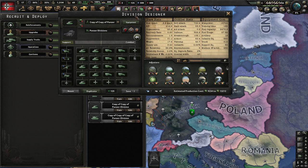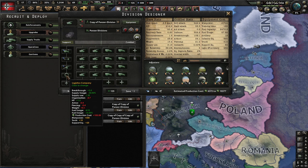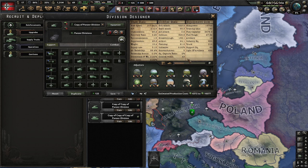Other features of these templates: 43 combat width is optimal. You could remove some motorized but your organization will suffer. I have logistics 3, which mainly affects supply use. The 43 combat width is optimal in plains but more suboptimal in forests, where combat width is around 85. Stacking two of these divisions gives a combat width of 86, so be aware of attacking into forests — stick to plains and plan encirclements around plains only.